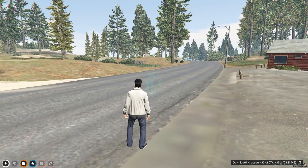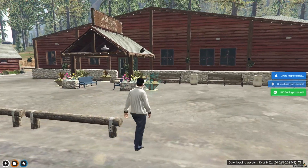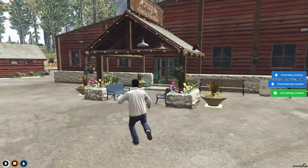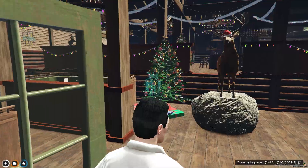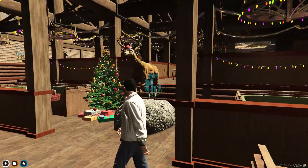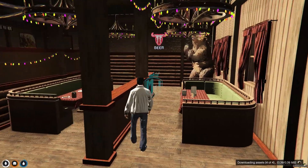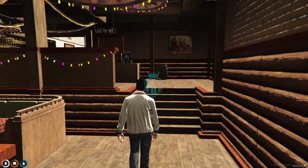We've joined the server back after installing the new MLO, so it's time to use it. Let's go inside — as you can see, it's right here. We have Christmas lighting and props as well, and this is the interior you get in this restaurant.